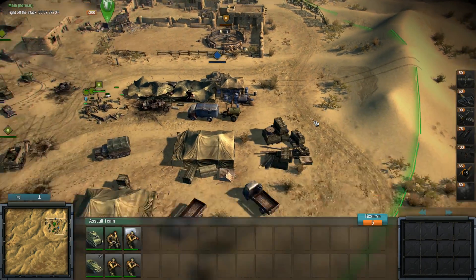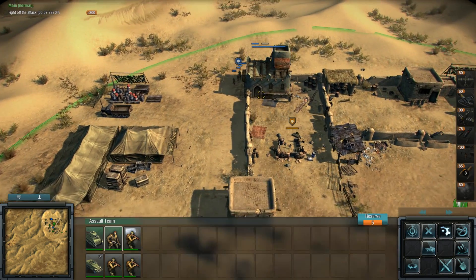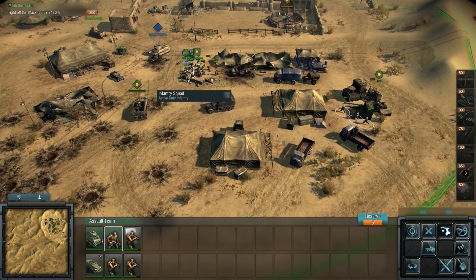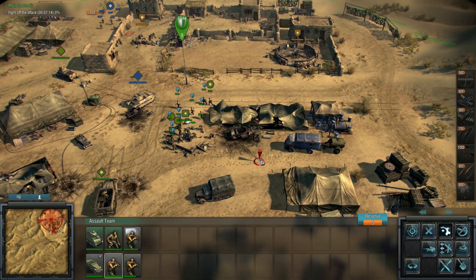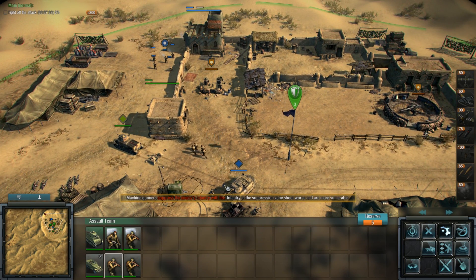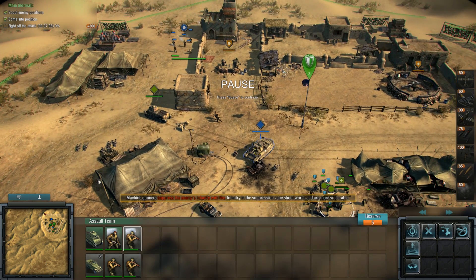Where are my reinforcements? They're just coming in there. Let's chuck them in there — it's a good place for an MG, I think. How about you guys? Come in here, and there would be good. Machine gunners suppress infantry with fire; infantry in the suppression zone shoot worse.